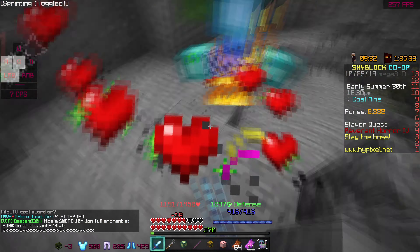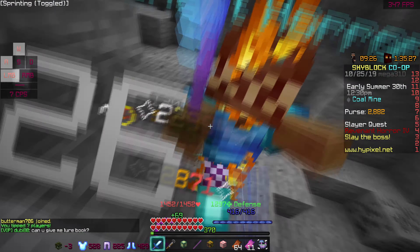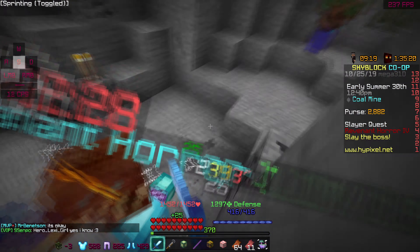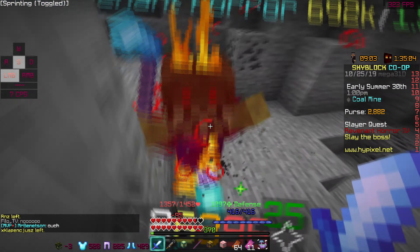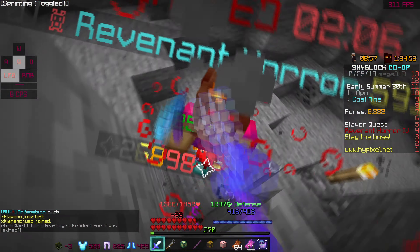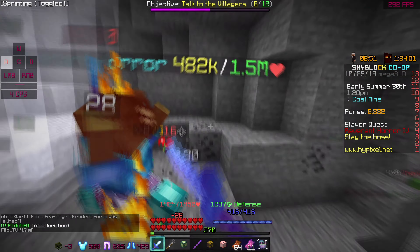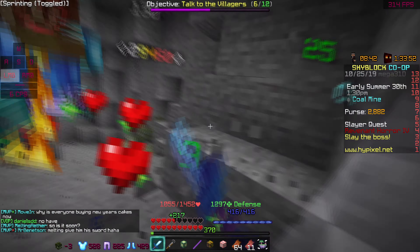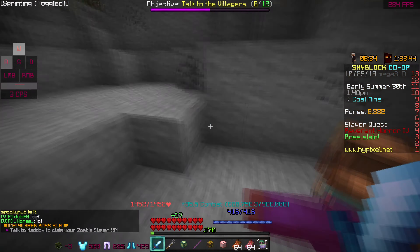I'm literally taking no damage — all I have to do is hit it and I heal every single time. A lot of people say you need an orb, but with revenant armor you don't. Even while it's enraged it barely does anything — I just heal back completely. 57k damage and it's dead, though we didn't get any good drops.